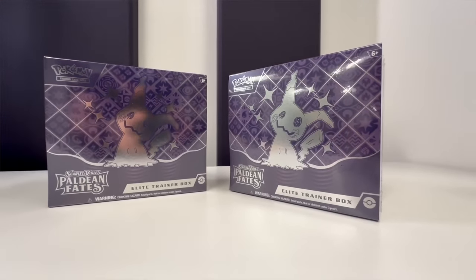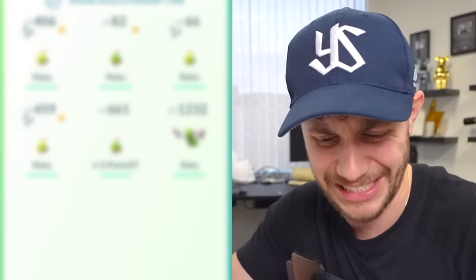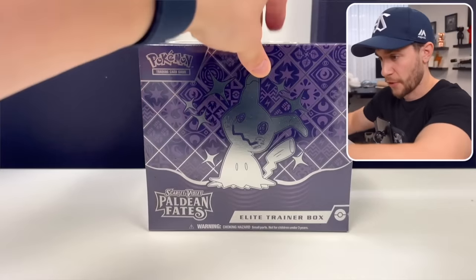These are two Elite Trainer boxes of the brand new set, Paldean Fates. I'll be ripping both of them open, and every time I get a hit from a pack, I'll have to transfer that exact Pokémon from my Pokémon Go account. There are some really rare cards that we could pull from these. It might get painful. Let's rip the first one.